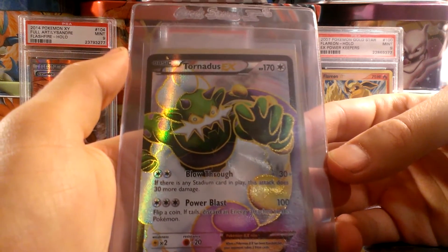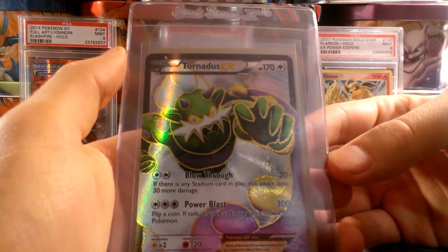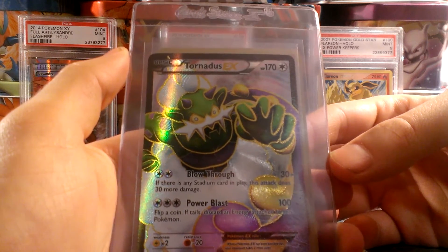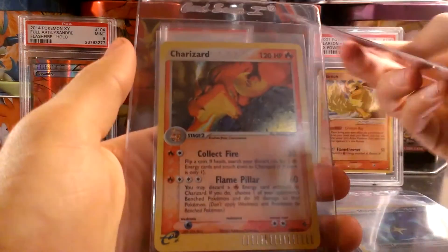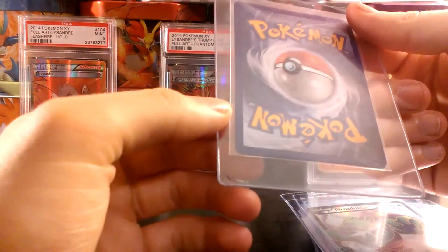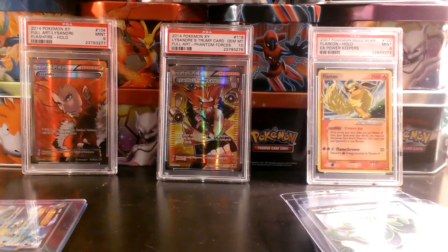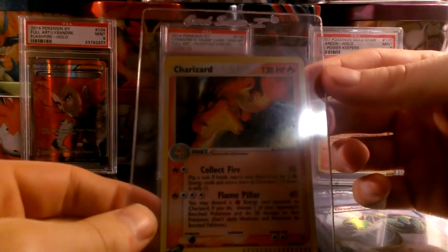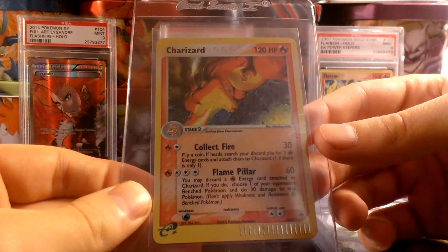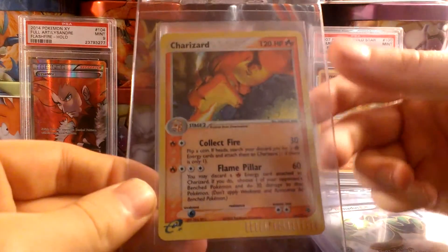It should probably just be graded because I have a bunch of Full Arts from Dark Explorers already graded — I have the Dark Raikou in a 10 and the Groudon in a 9. So if I can get this Tornado CX Full Art in a PSA 9 or 10, that would be really nice. It's Charizard's Secret Rare from EX Dragon. I'm kind of iffy on this card — there is a nick in the bottom right-hand corner. I've seen PSA 8 cards with things like that, and it's probably not worth getting it graded if it'll only get an 8, but I really don't know, so we'll see.